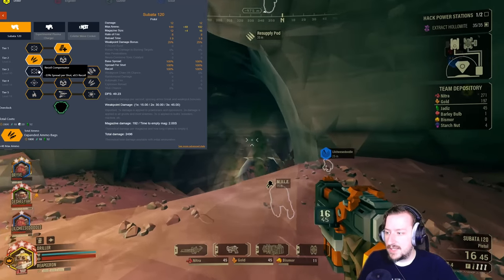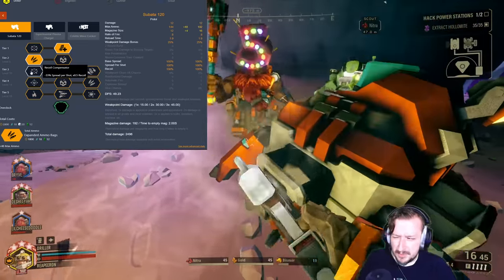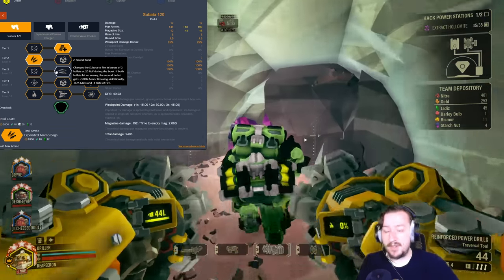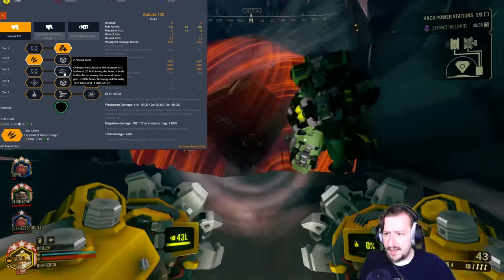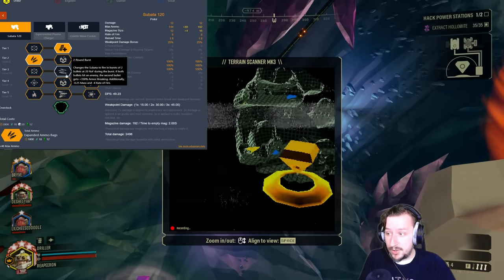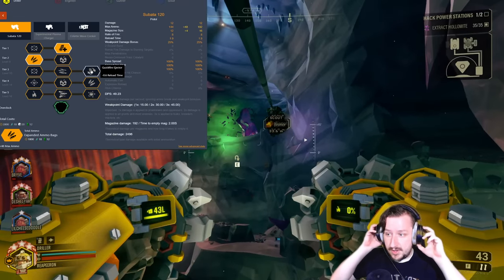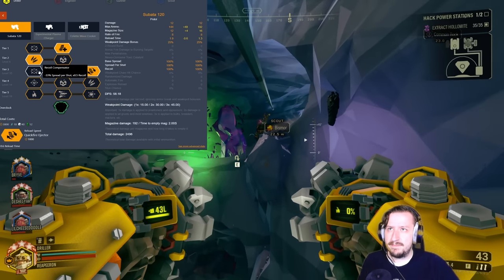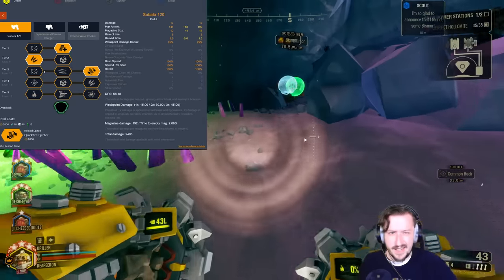In Tier 3, we have three options. Recoil Compensator reduces spread and recoil, which is pretty nice, though I don't find the Subata has much recoil — it's particularly useful with the automatic overclock. The new two-round burst fires two shots with every trigger pull, and if the second bullet connects it gets 350% armor breaking. That's useful for hitting Praetorians, though not entirely necessary for the Flamethrower build. Quickfire Ejector gives faster reload speed — I usually take this one for Flamethrower, but any of the three are good choices.